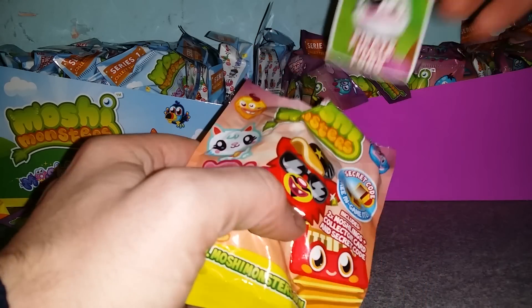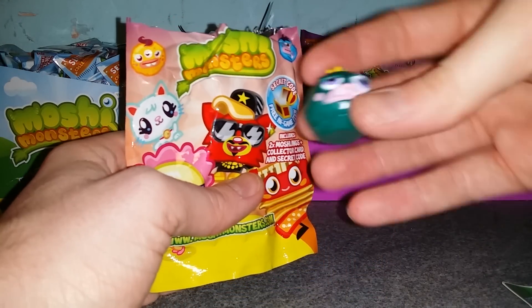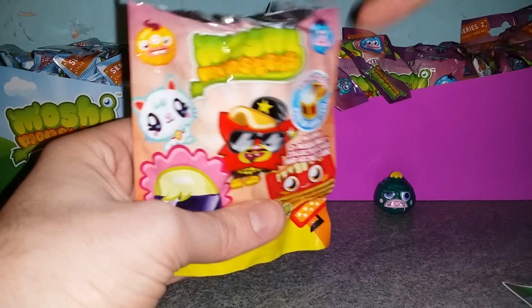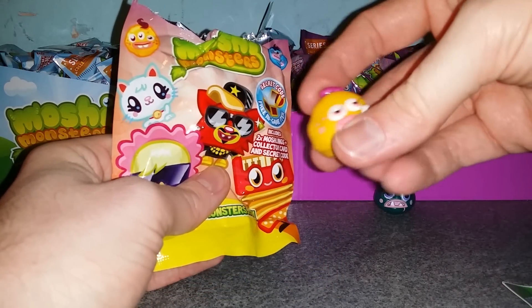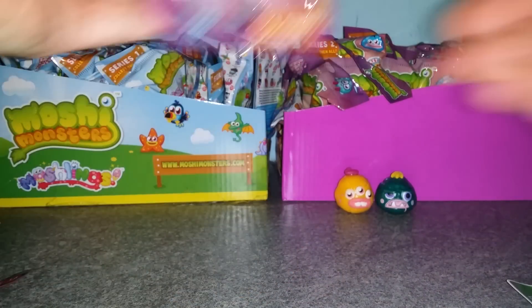Power Pong code card, straight in with the Glumps — Freak Face and Squeeve. Squeeve! Hello Squeeve, cool start!